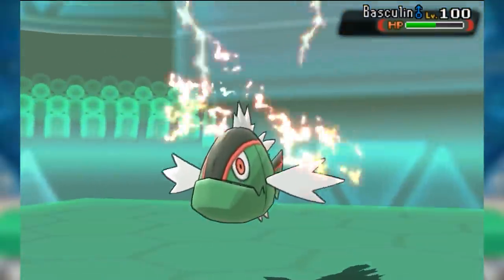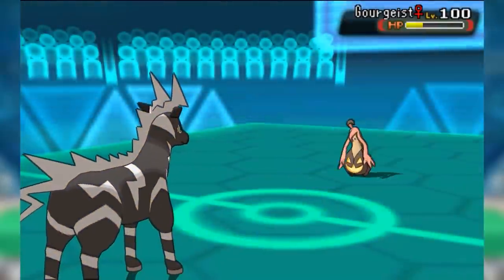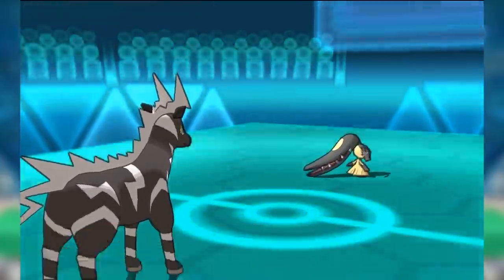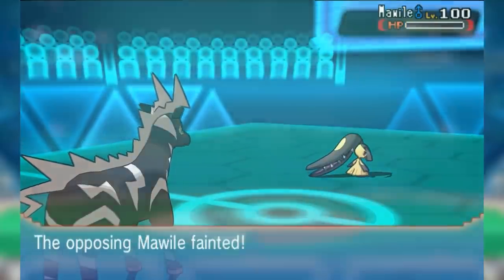This niche was more specific than Rotom-Frost's, but remained entirely legitimate, giving Zebstrika's user invaluable in-battle flexibility against high-speed threats without the constraints of Choice Scarf, which made it more of an offensive threat and clean-up option as well. The lack of a Stealth Rock weakness certainly didn't hurt either. So all in all, Zebstrika had a solid role in Generation 6 PU.